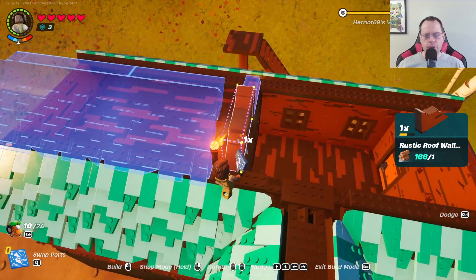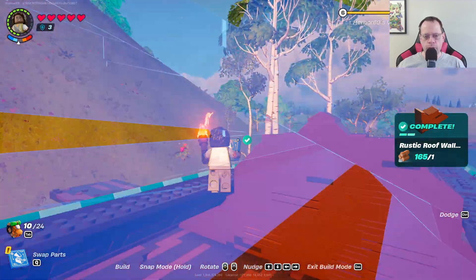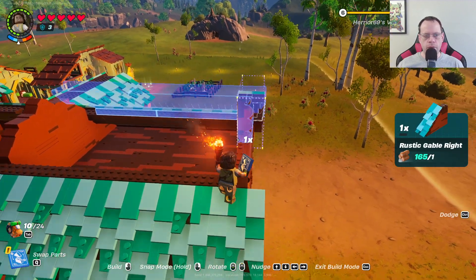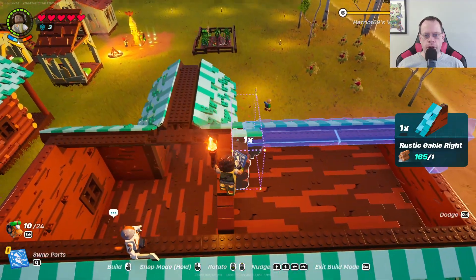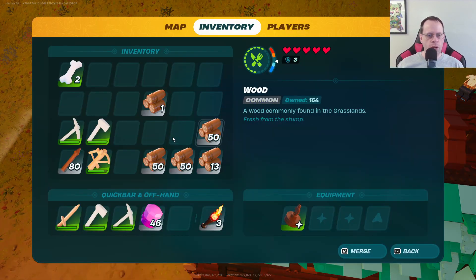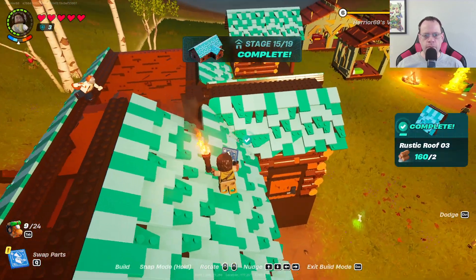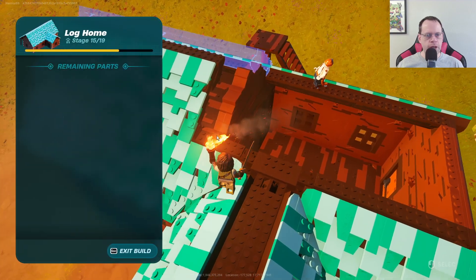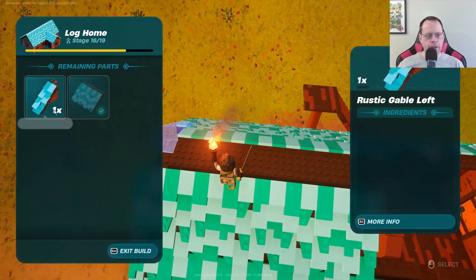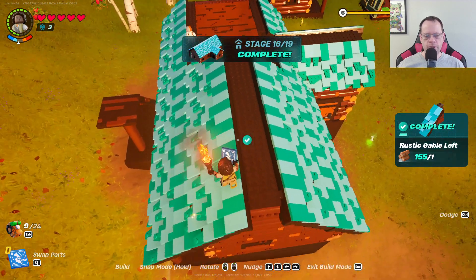Let's do that one — do we have to rotate it? Yeah, looks like it. I'm stuck — oh no no no. Sounds like thunder. Where do I put this stupid piece? Right there — cool cool cool. That goes like that. 15 out of 19, almost done! Switch that back over — 16 out of 19! Oh yeah!